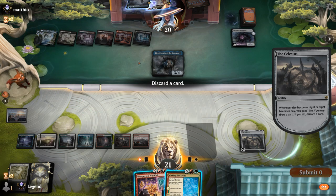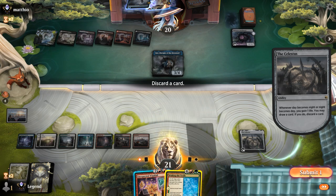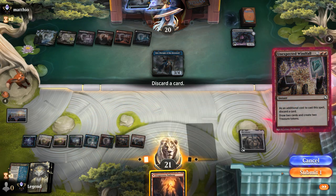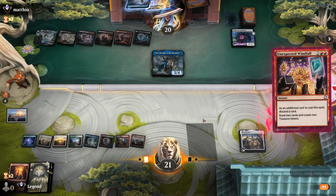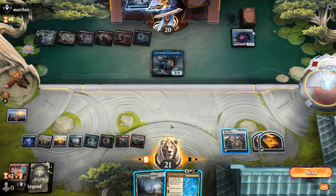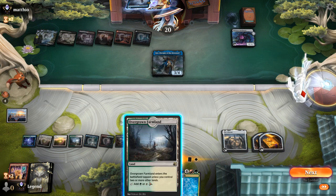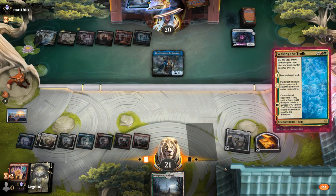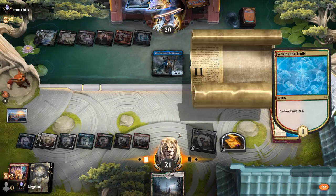Opponent's got seven lands, I have eight right now. Is that better than going for Unexpected Windfall to dig towards another Restoration? If I Windfall right now I'd have enough mana for Restoration. So maybe I keep Windfall and try and dream big. Alright, we've got our Waking the Trolls anyway. Do I want to use my Treasure to cast it? One Treasure's okay — maybe keep Windfall to discard to Celestus. Waking the Trolls wants us to be playing as many lands as possible, and our opponent seems to have triple blue, lots of black, and triple red.